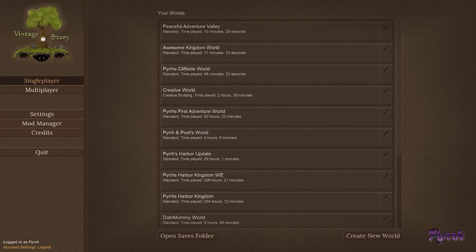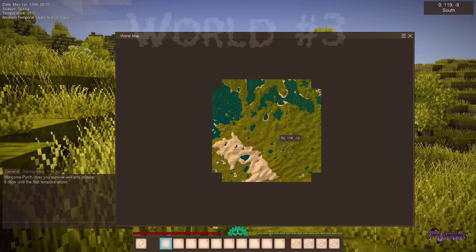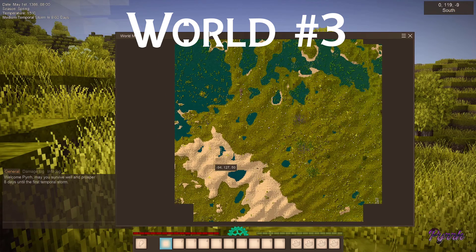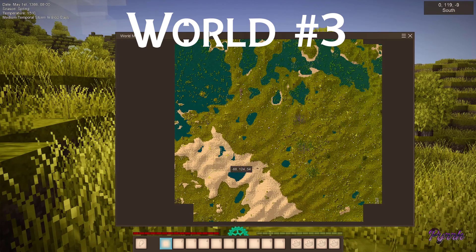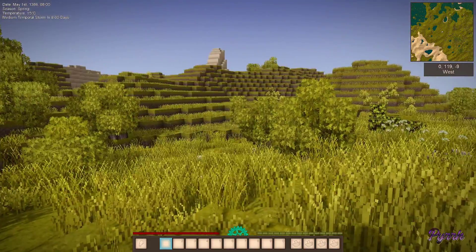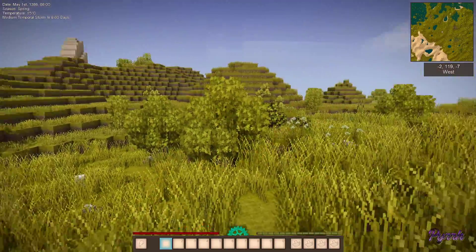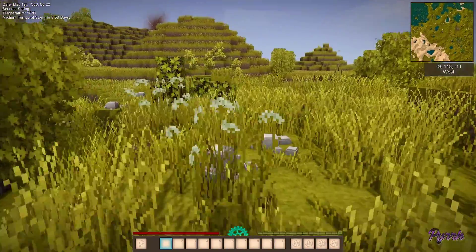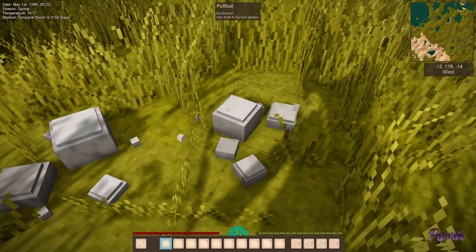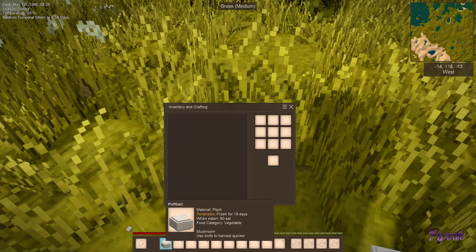Here we are back in world selection — creating a new world, going to customize, Control V, then apply. Here's world three. At first glance it looks interesting: we have a nearby desert where it's easier to spot rocks and stones, we have trees, and there are leaves to bust for saplings and sticks. There are some berries and mushrooms — a puffball that looks edible.